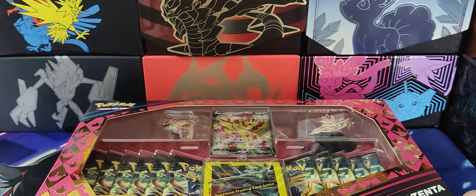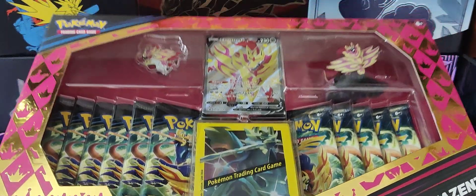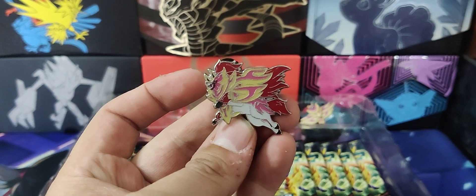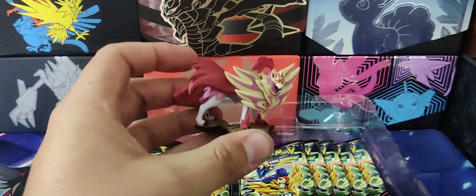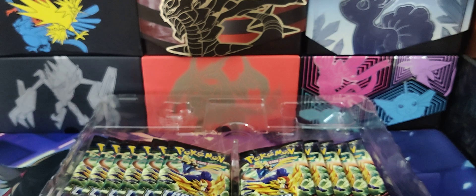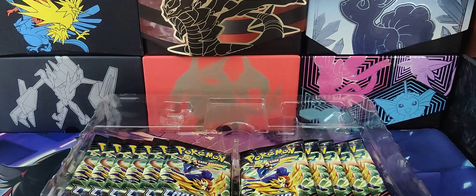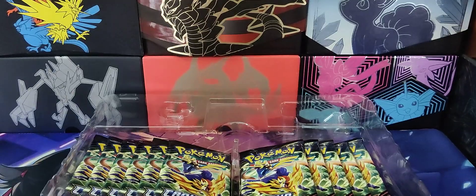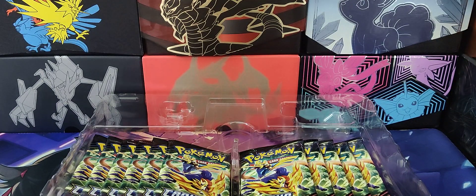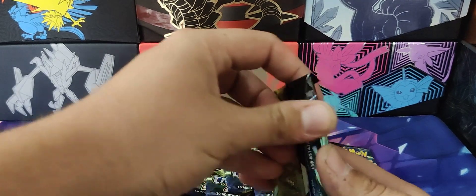What's up people, today we are opening this shiny Zamazenta Premium Figure Collection — Crown Zenith, let's get it cracked. Here's the little pin badge, decent. Then of course we've got the figure as well. Not a fan of these sleeves if I'm honest. There's a promo, pretty standard, and here you go, code. Alright, let's get these packs out — 11 Crown Zenith packs in this one, let's get into them.